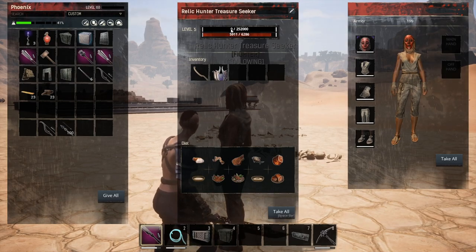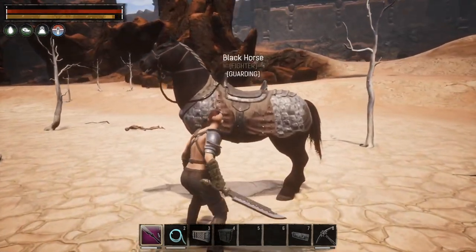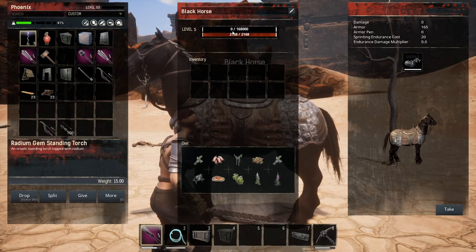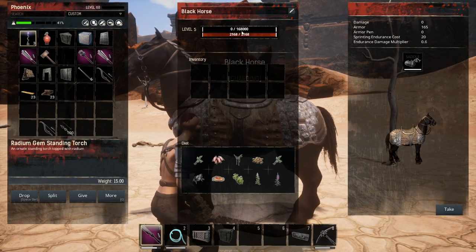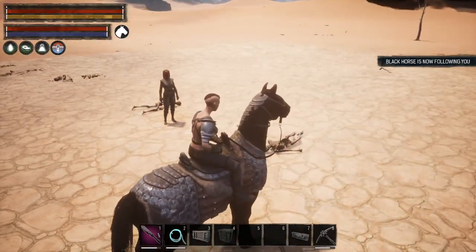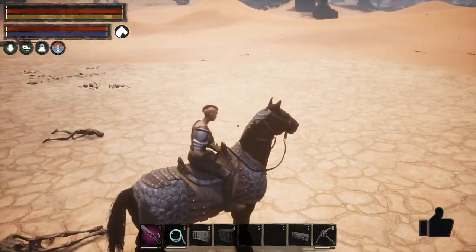Now I've gone in and reset her level to five, so she has zero of 252,000 experience points. We're going to go back over to our horse and double check to make sure it is also at zero of 168,000 experience points.